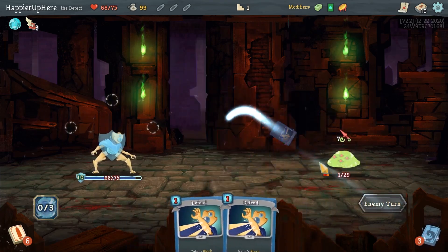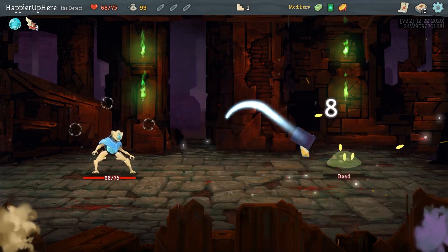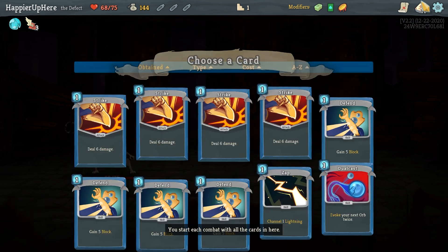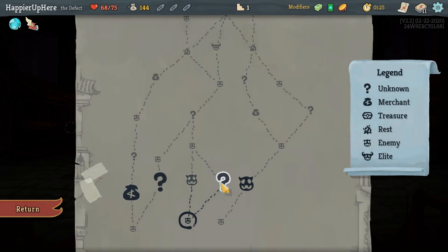The problem with hitting too many elites on Act 1 is that the chances of perfecting them are lower because the deck isn't complete yet. Poison Stab, Hello World, or Tempest — I'm not a big fan of either Tempest or Hello World. Poison Stab might be the way to go. Obviously it won't become a poison deck, but it'll help a little bit with damage.